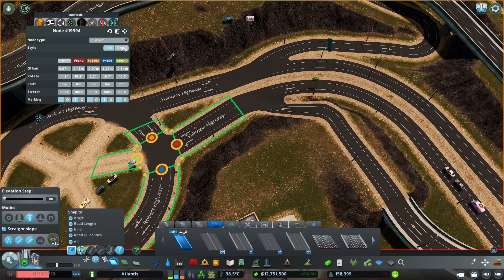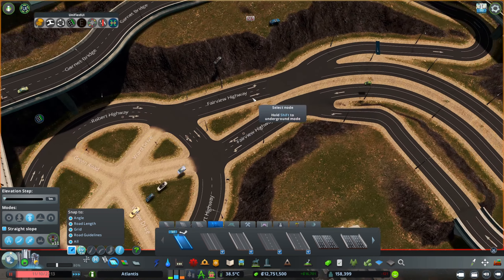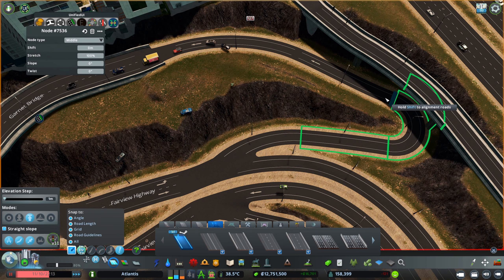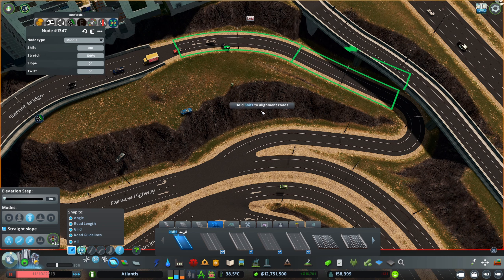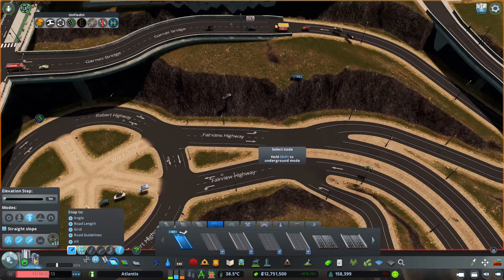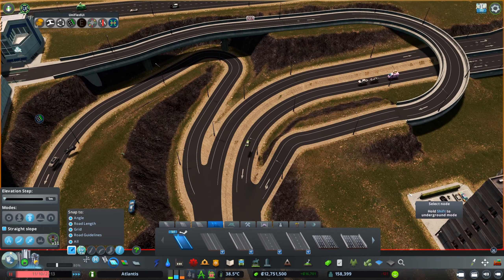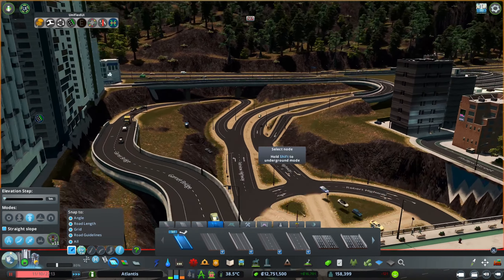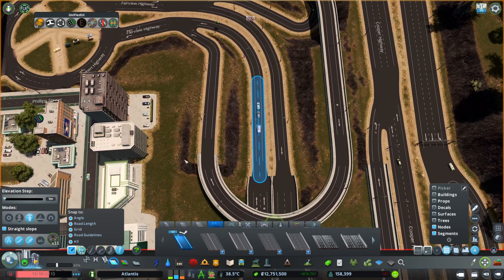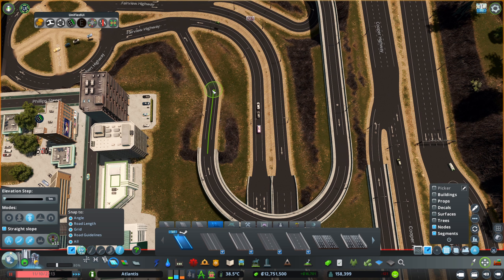With that done, the next step was making sure the slope — which is quite steep here — had all connections properly done with a really nice gentle way of going around. That's why we're going to the right, curving to the left, and going around the mountain to work with the terrain. On the right side there was almost a cliff, so I moved the roads a little bit further back.